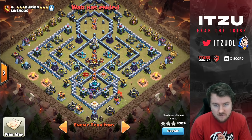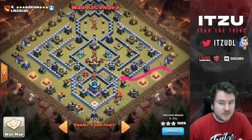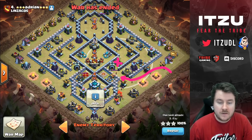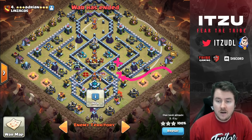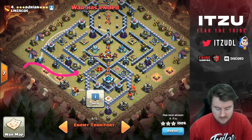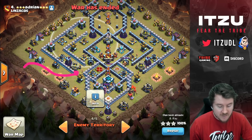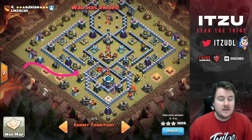On the right side, as my Queen walks over and takes out the first X-bow, the back X-bow on the left side can still reach her. On the left side, as my Queen shoots this X-bow, the back X-bow can't reach her — meaning overall less damage. The X-bow shoots earlier on the left side, but it's always better to charge early into a Ground X-bow. So it's going to be the left side.